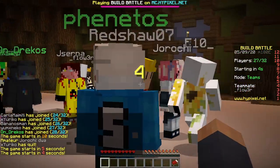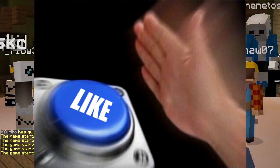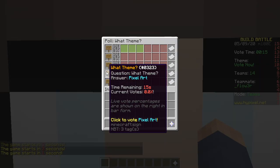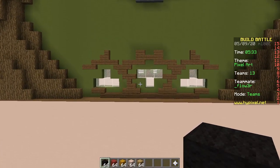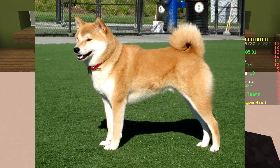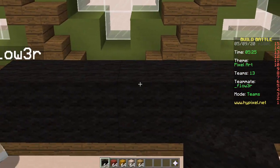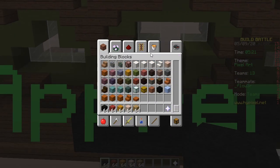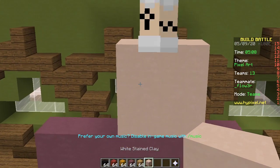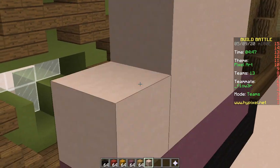So first round, baby — zoomed in challenge. Here we go. Pretty annoying. Wheel, Creeper, Truck, Pixel Art. Pixel Art baby! We are going to make a Shiba Inu dog. This is so zoomed in, man. It's hard to tell how far away you are. This is quite difficult actually. Annoying!